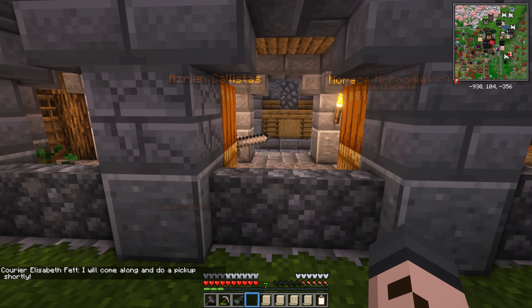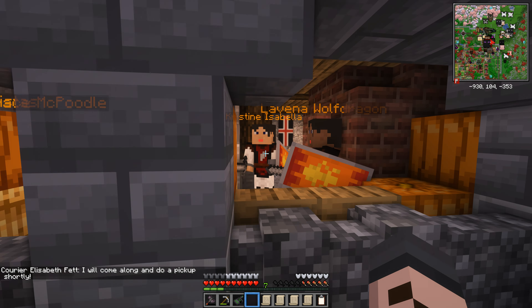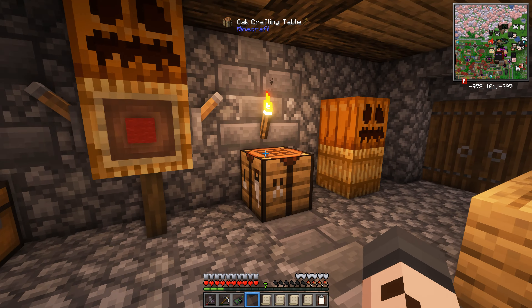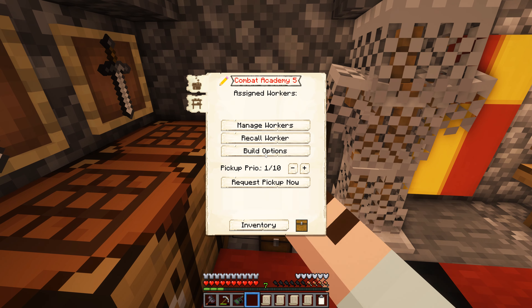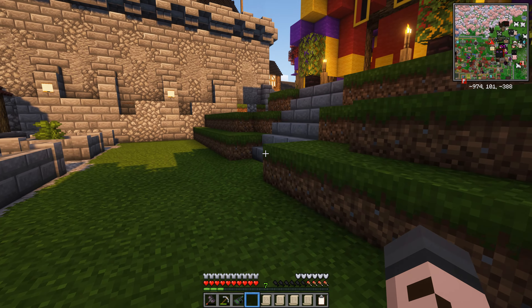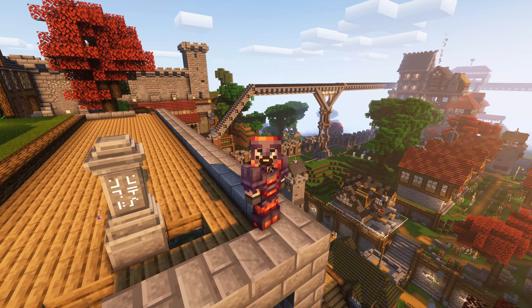Let's head up to the military rise where most of our new hires from last episode came from. Horace McPoodle, Christine, Isabella — they're both knights at the knights academy. But wait — I built it but I never set this to hire dudes! What a mistake. So the combat academy, manage workers, knight squire, set it to automatic — this should get a whole bunch of dudes hired to train as knights, further helping with our unemployment problem.